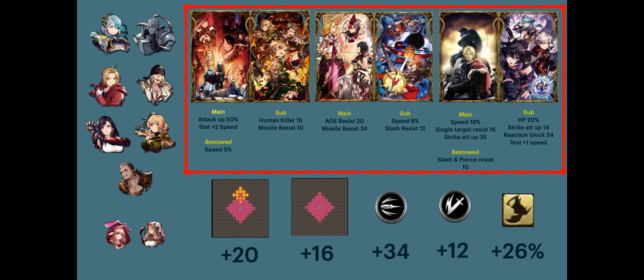In the sub slot we have the ZOMA's VC. This is also very important since it gives 8% speed and 12 slash resist. If you missed this one, you can replace it with either Black Rose or Ransa VC.